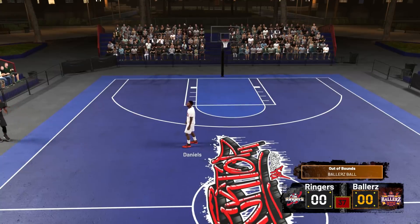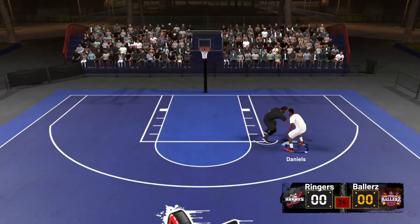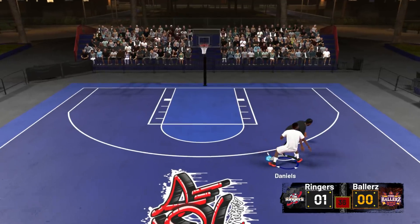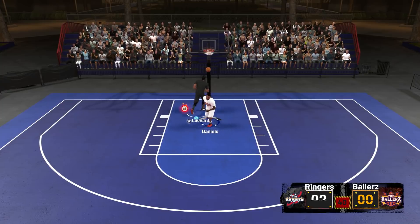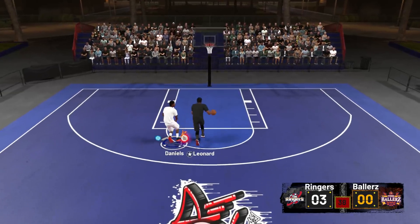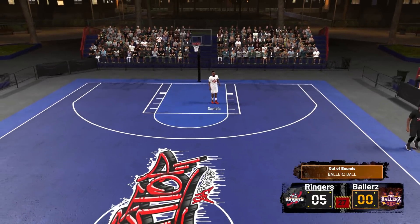We're starting off with Troy Daniels. On the very first possession, Kawhi almost steals the ball right off the bat — he just gets right in our face. Oh my gosh, I literally can't move, I can't even do a crossover. What is going on? How do I get around Kawhi? Why is he so good? I literally cannot dribble the ball.